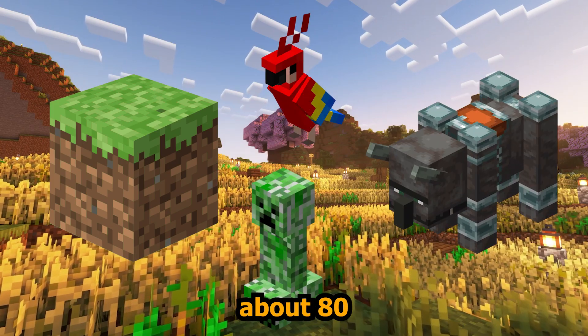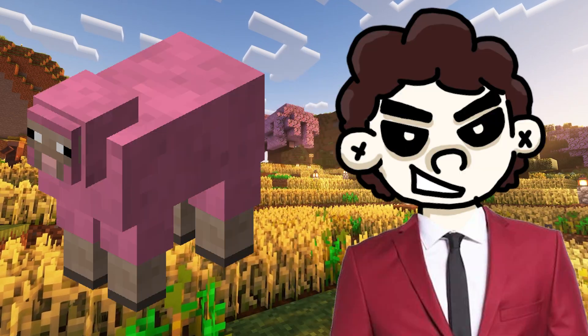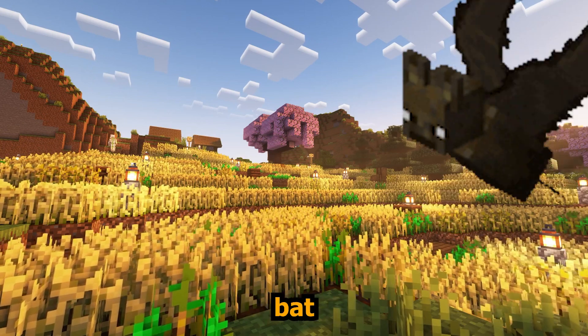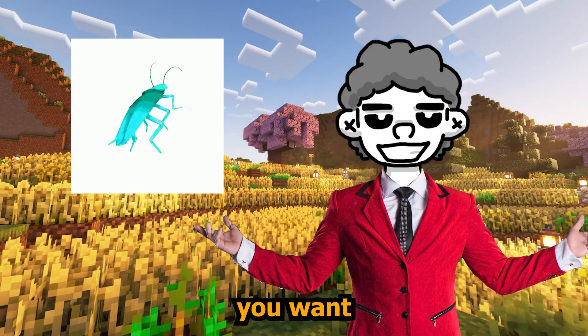Minecraft currently has about 80 entities, not including stationary ones such as item frames. Each mob has a unique feature that either aids the player or gives me lines of code I can rip from the game files — like the bat, which is useless in-game but good for coding flying entities that you want to be sporadic.